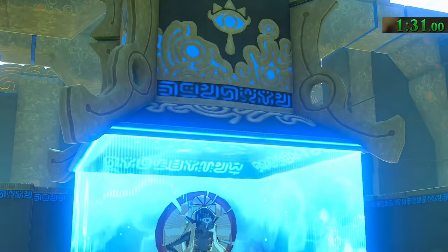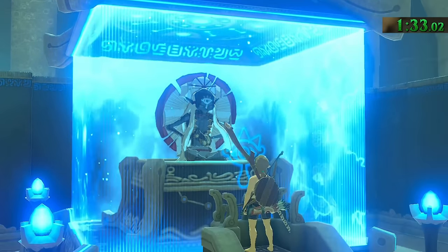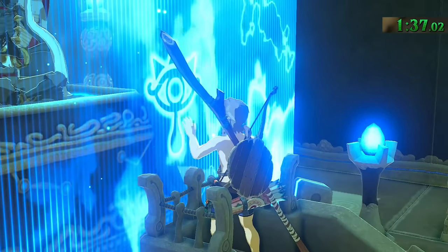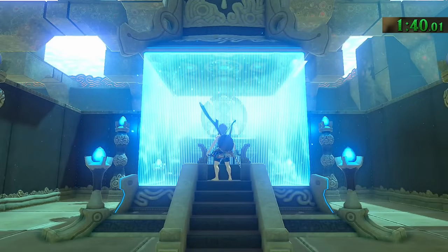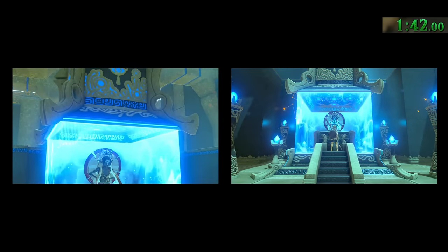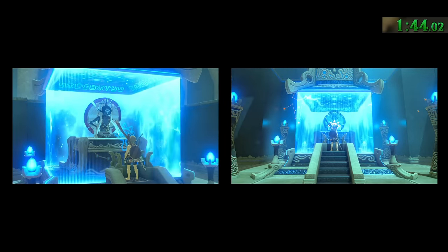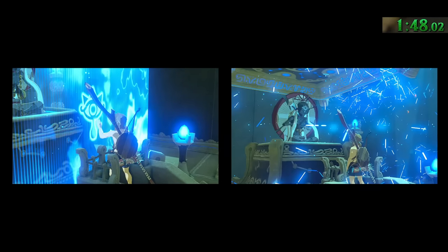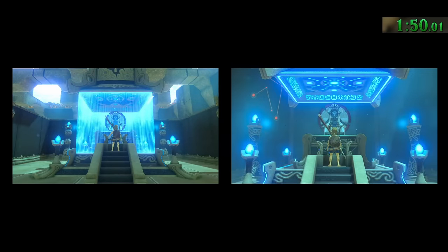After completing your very first shrine, the animation of Link kind of hesitates as he seems a bit unsure — like, should I do this? Is this what I'm supposed to do? Will I be okay? All the other 119 shrines will have the exact same cutscene of Link touching the glass, breaking it, talking to the monk, but with no hesitation or uncertainty about what to do.